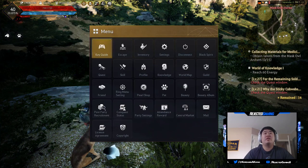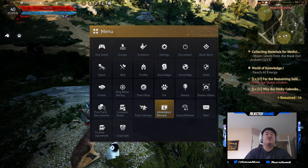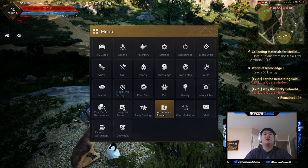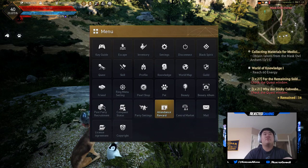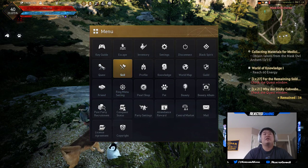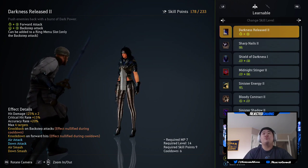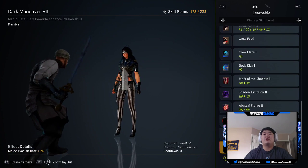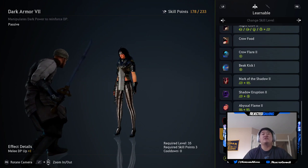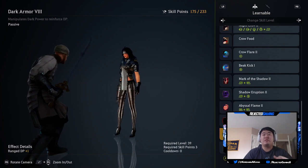Next we'll hop into the skills section. You'll also want to take a look at the attendance reward tab - once they start doing attendance rewards, check it every day. For skills, it's a little overwhelming so I suggest doing some research about how you want to play your character. What I've been doing since I know I won't regret them is taking passives. For example, dark armor gives me one melee DP up - I'll take that. Dark armor level eight raises range defensive points - I'll grab that as well. Passives tend to be pretty cheap too.